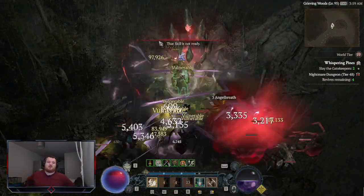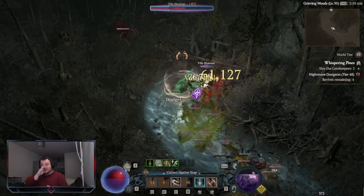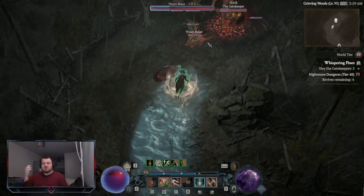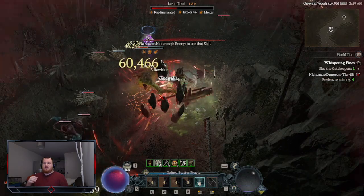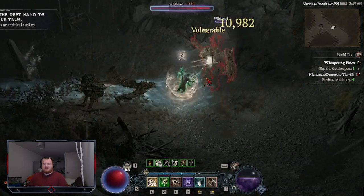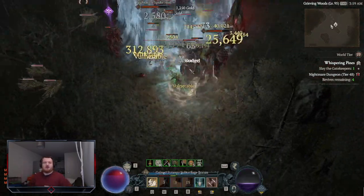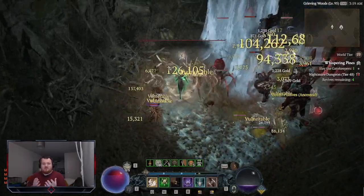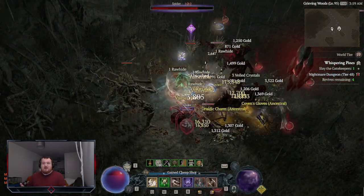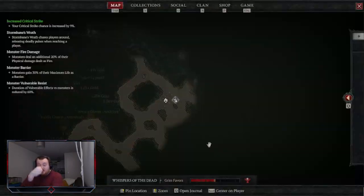The second change is an enchant item stat options window. In Diablo 3, you could go to the enchanter, put an item in, and see all the different options you could roll on that item — including the range they could roll. So I could look at an item and know I can roll vulnerability on this weapon or critical hit chance on these gloves. For some reason we don't have that in Diablo 4, and it's a minor change that could make a big difference for people who don't know what they can and can't roll.